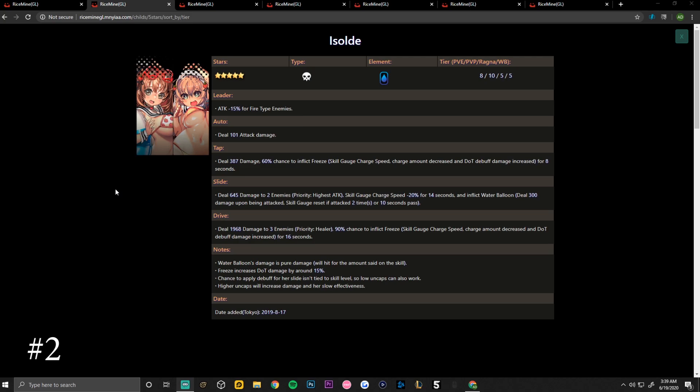Her drive skill deals 1968 damage to two to three enemies with priority to healers, 90 percent chance to inflict freeze — skill gauge charge speed and charge amount decrease, damage over time debuff damage increased — for 16 seconds. Notes: Water balloon's damage is pure damage hitting for a set amount. Freeze increases damage over time by around 15 percent. The chance to apply debuffs from her slide isn't tied to skill level, so low uncaps can also work; higher uncaps increase damage and slow effectiveness.